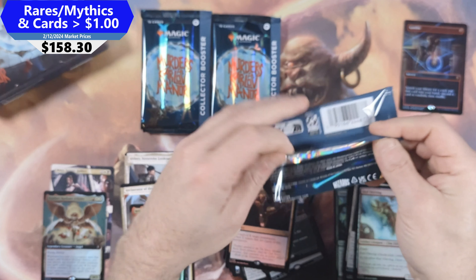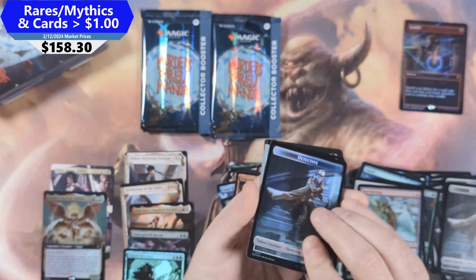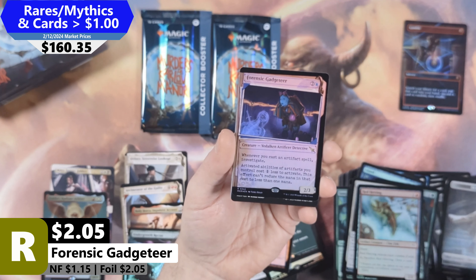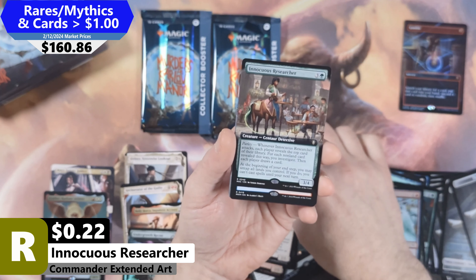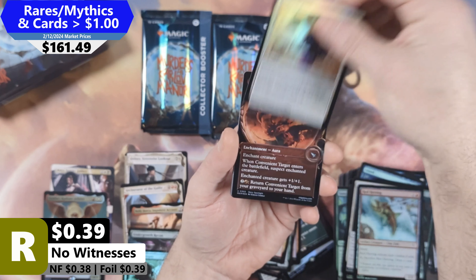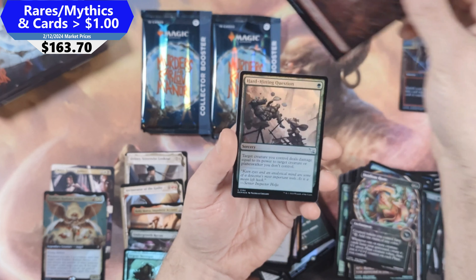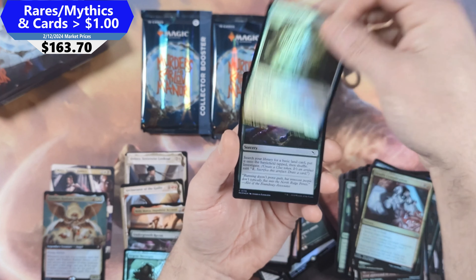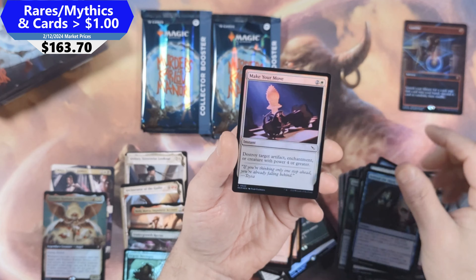Feeling better about the Mythics in this box — we'd like to see a Ley Line, which has shot up significantly in value, covered in the analysis. This pack kicks off with a Forensic Gadgeteer, Sharp-Eyed Rookie, Innocuous Researcher, Ill-Timed Explosion, No Witnesses, Convenient Target, Insidious Roots coming in — very nice — with a Full Art Mountain, Hard-hitting Question, Deadly Complication, Sanctuary Wall, Sanitation Automation, and a Behind the Mask with a Make Your Move in the back.